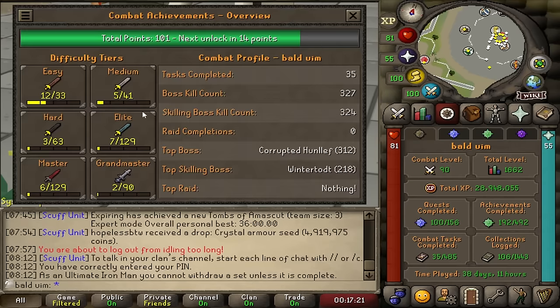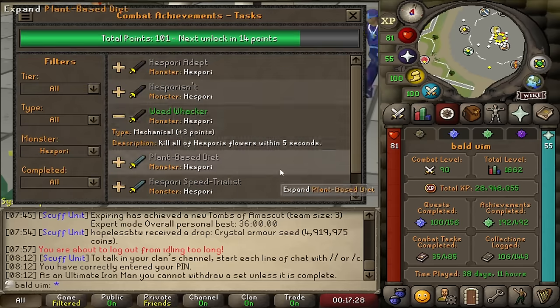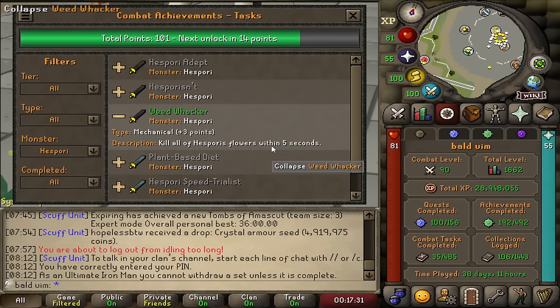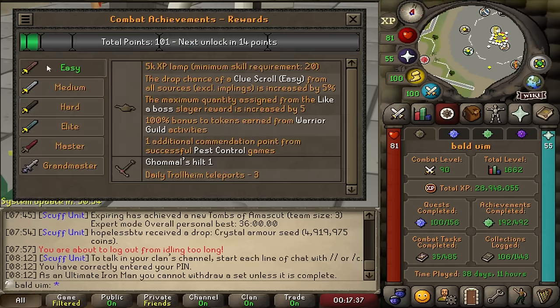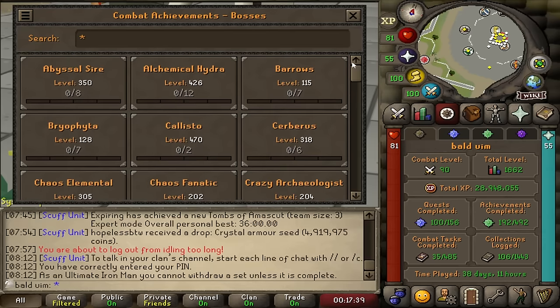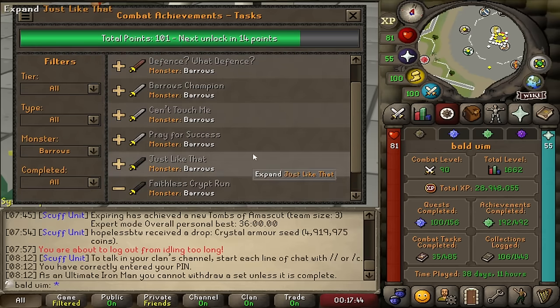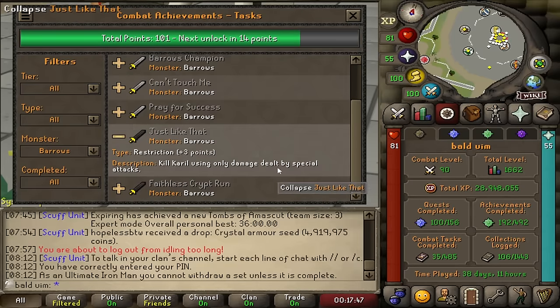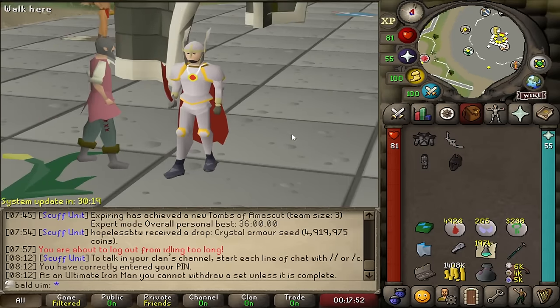If I get the medium CAs, there's a 200% bonus tokens as well as increased points from Pest Control, which is really big prayer XP when I want to AFK. I'm going to go find some bullshit tasks to do. I've done a few of them — Hespori went in yesterday, and I killed the little sapling flower things. I need 14 more points, so I'll find some little things like barrows and mole, and then we'll have the medium CAs done, get some extra Warriors' Guild points, grab a dragon defender, do the task, and crack on.